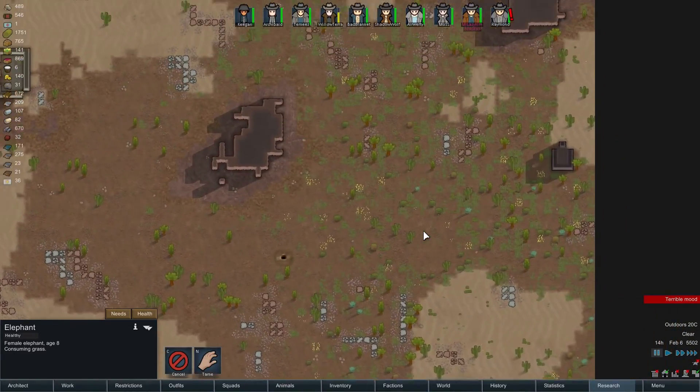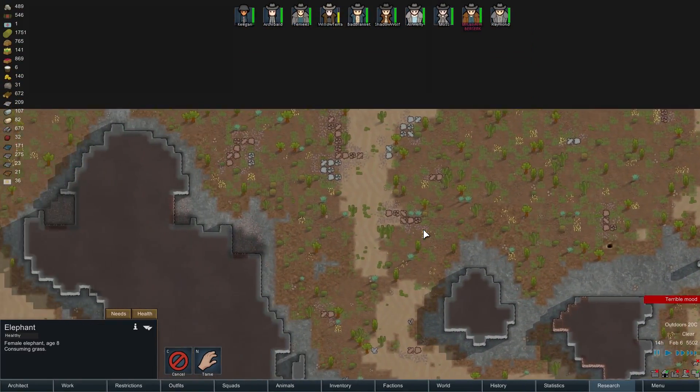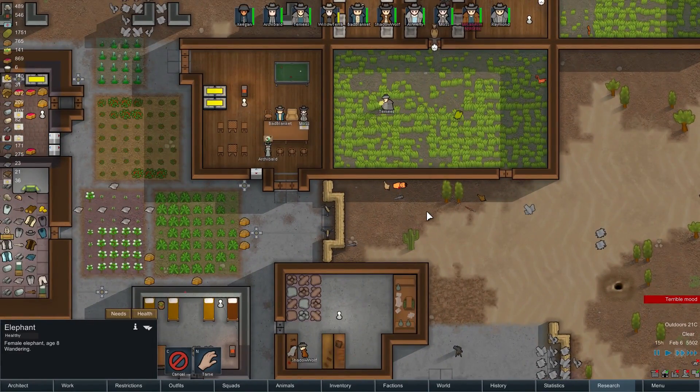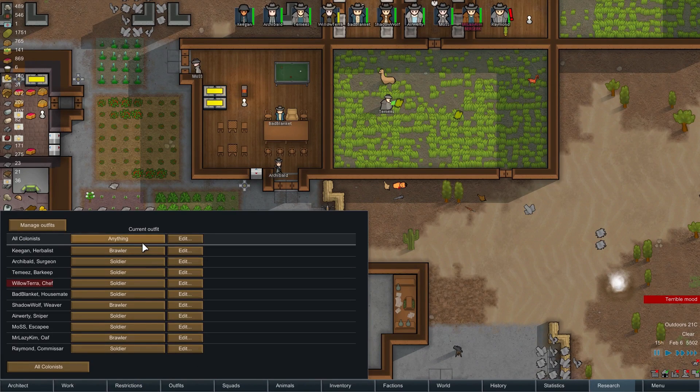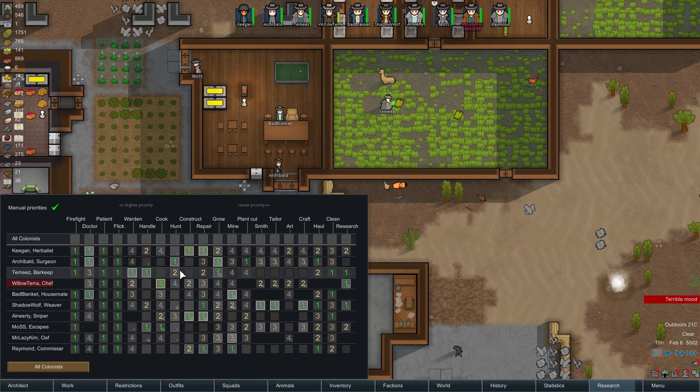Got another herd of muffalo down there. I don't want our wags to perish because they like meat - that would genuinely make me sad. We've got a bunch of people set up as soldiers and brawlers, so we could go ahead and set up one or two more people with hunting now.